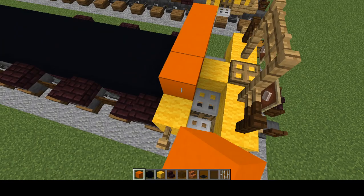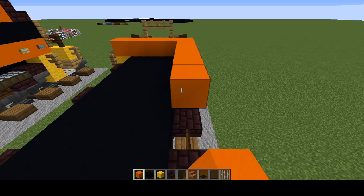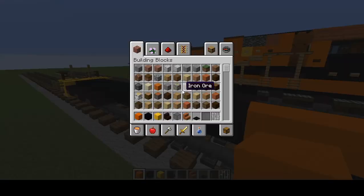Grab orange concrete and add a row of five on the front. On the left side, make it nine blocks long.